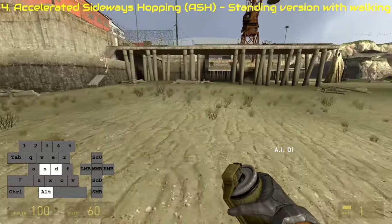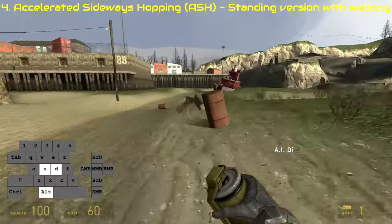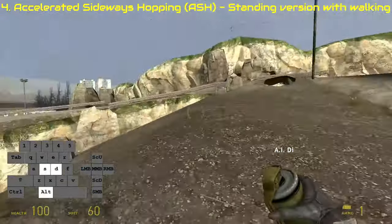Another combination that you can do is go sideways while walking. This is also very fast, very effective and useful. Plus when combined with others, you gain a big amount of speed.